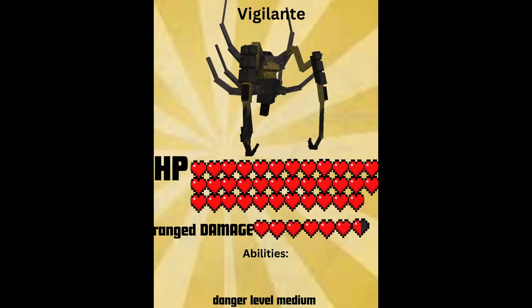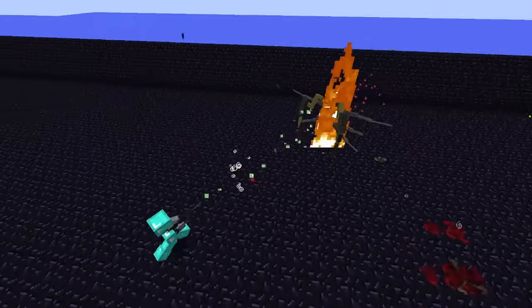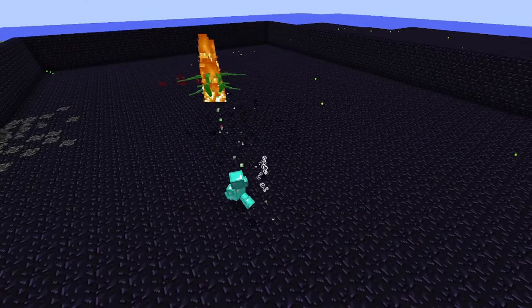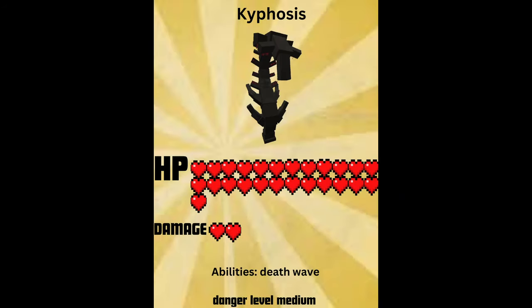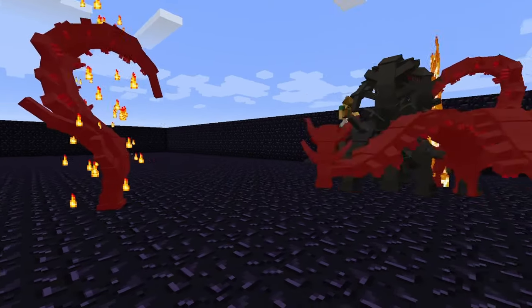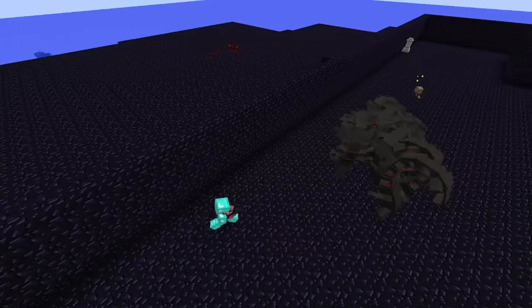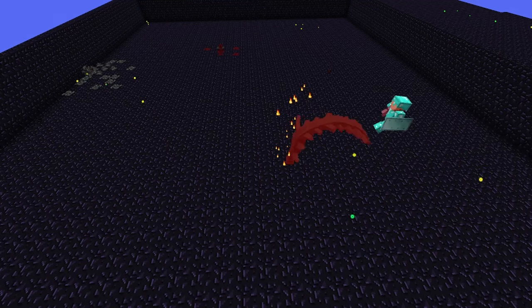Here we go, the beginning of the end. When the vigilante starts spawning, a lot of other things on this list will start spawning as well. Good luck dealing with this thing or his friends. This thing has a series of poisonous and corrosive projectiles that it will typically use to butcher you from range, and can spawn caesars. The kyphosis here is essentially the elite guard of the stage 3 beckons and dispatchers. They have a fair amount of health and do good melee damage. The biggest threat comes from their infamous death wave.